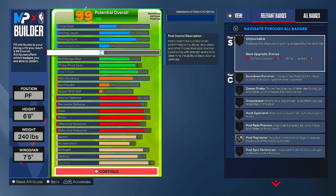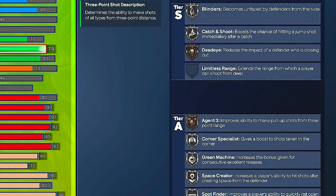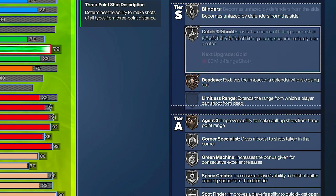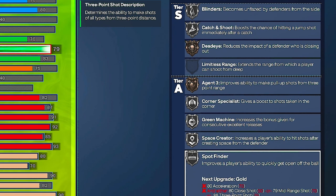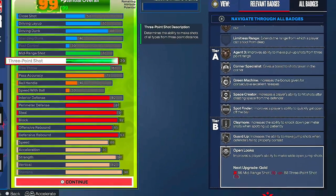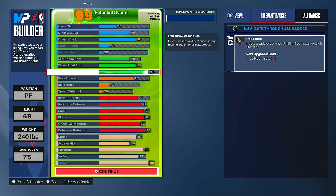For shooting you get silver blinders — that's why I went with the 79 three-ball, because I want silver blinders. If you don't care about that, take it down, you'll be fine. You also get catch and shoot on silver, dead eye on bronze, corner specialist on silver, green machine on silver, space crate on silver, spot find on silver — which I believe will be super good for spot-up — claim on silver, guard up silver, and open looks on silver. For rec players, you also get the new badge free points on silver from those extra free throw attributes.